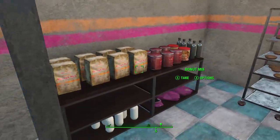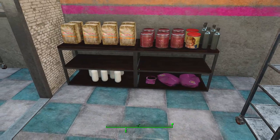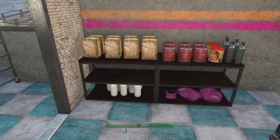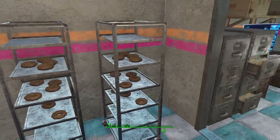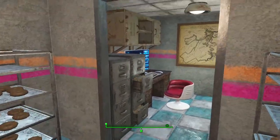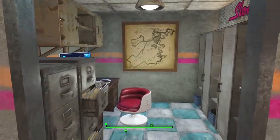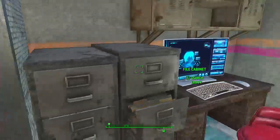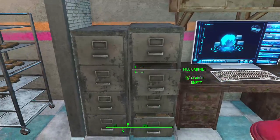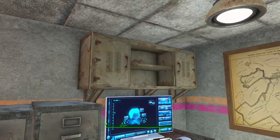You have a storeroom back here — some extra uniforms in case anybody else wants to join the team, extra supplies to keep making doughnuts and coffee, and some more doughnuts that are just cooling down at the moment. And then you've got the office — a nice little desk and computers, some file cabinets to keep all that important paperwork in, and some storage for extra supplies.